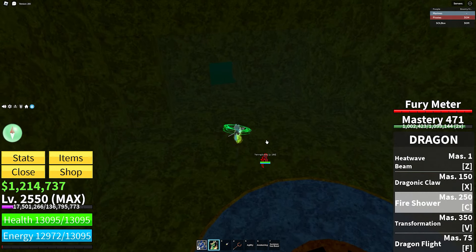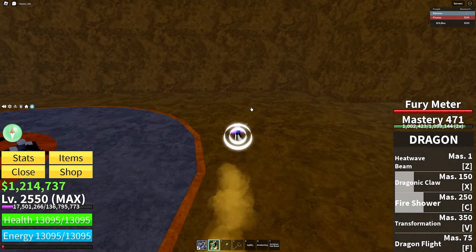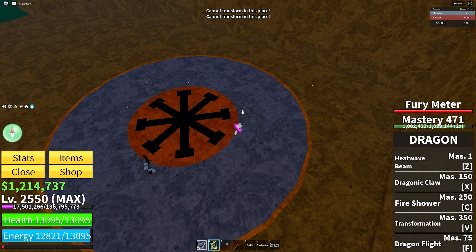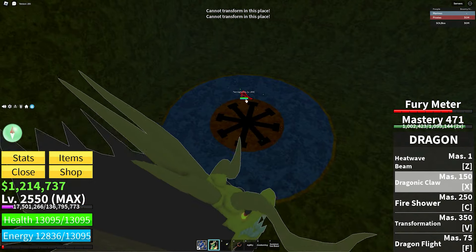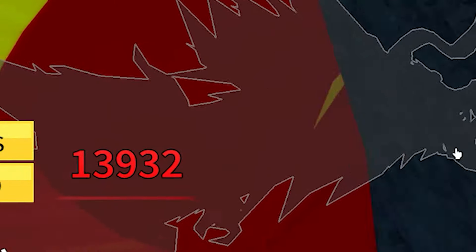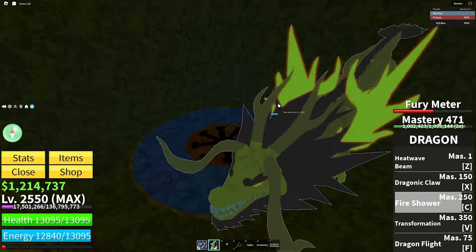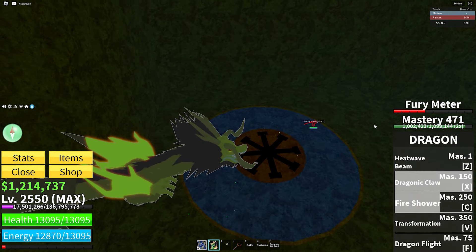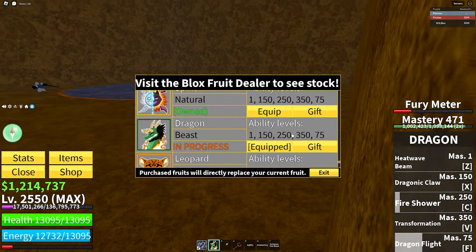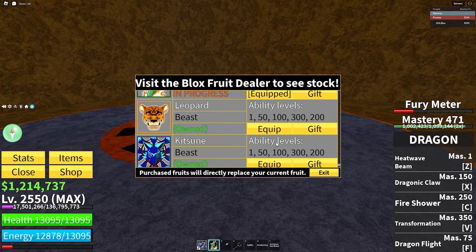Next is dragon fruit. It could go on the combo list too because fire shower is a great combo starter, but the main spam — the main crying causer — is the transformation where you just spam moves. Two moves deals 7,000 damage, three moves deals 13,000 damage. Easy to aim, huge AOE, almost a guaranteed kill.